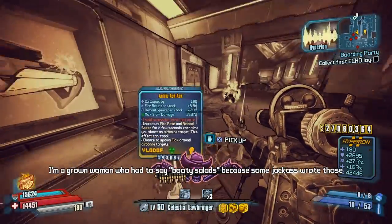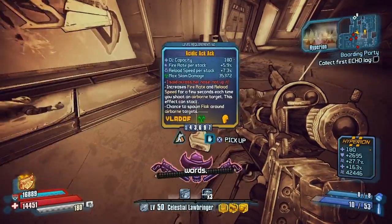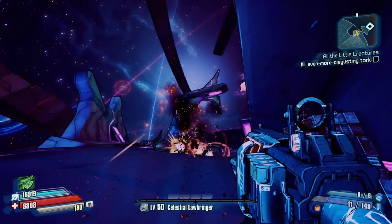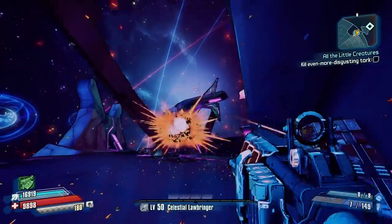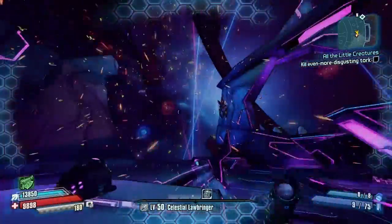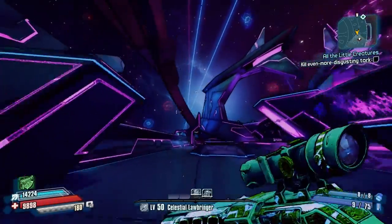Here's how this kit works: the special effect is that it does flak damage to airborne enemies and gives you a fire rate bonus and a reload speed bonus. Here you can see the Flakker, and what this gun does is — it flacks. I don't really know how else to describe it.